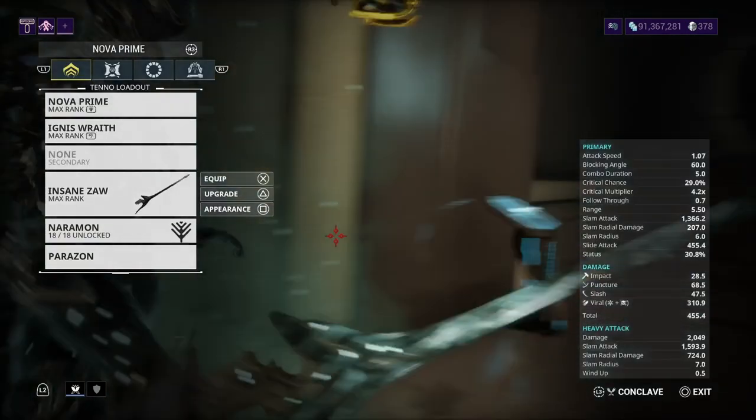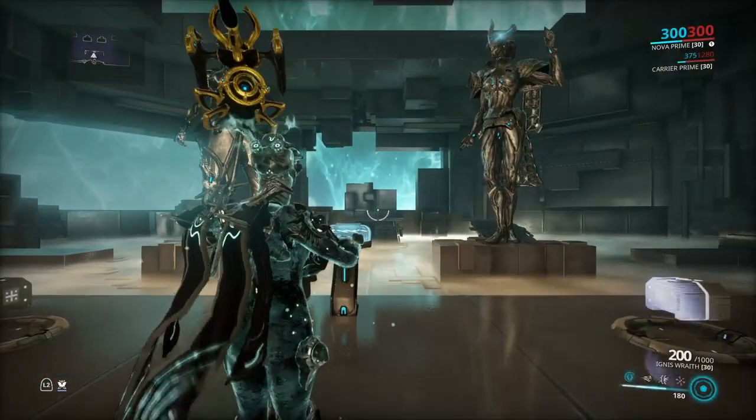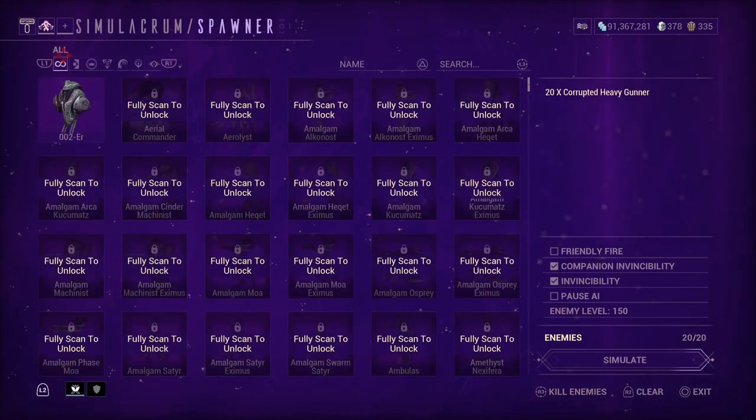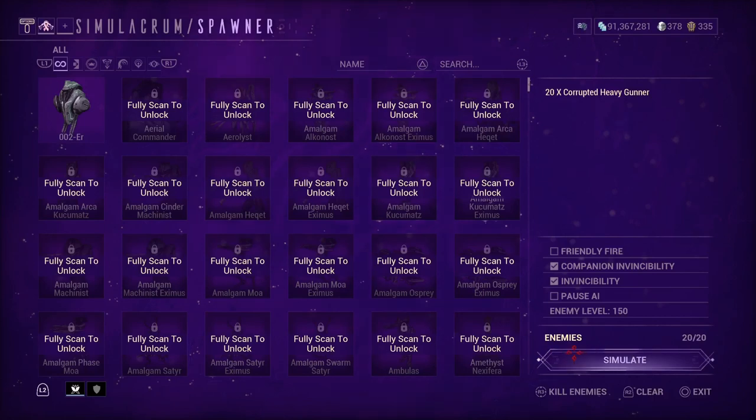If you guys didn't know, Conditioned Overload can now be obtained from Heart of Deimos. Let's go ahead and test this — I've got 20 level 150 Corrupted Heavy Gunners and we're going to see what it does.